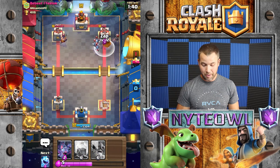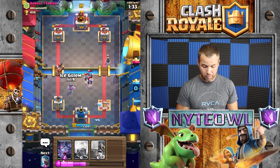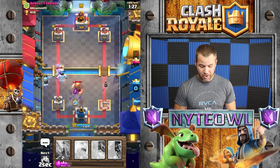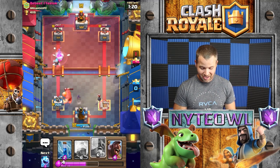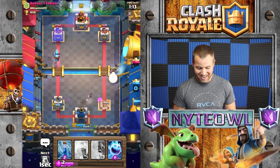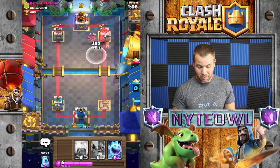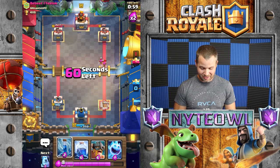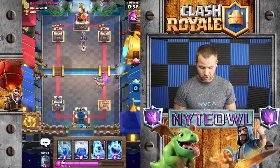We're going to go hog rider again, saving a little more elixir this time for his balloon. Zap that, then ice spirit should take those minions out pretty well. Ice golem - boom boom - ice spirit there. I'm going to find out right now if he has zap - yep he does, he zapped my bat again. But that one bat is going to take that giant out all by itself, which is great! Then the one bat comes back around and takes the bomb tower out - perfect. Maybe I should have zapped those archers.